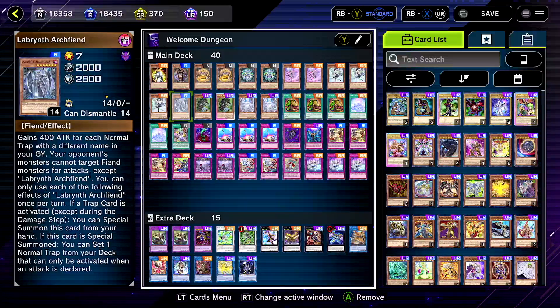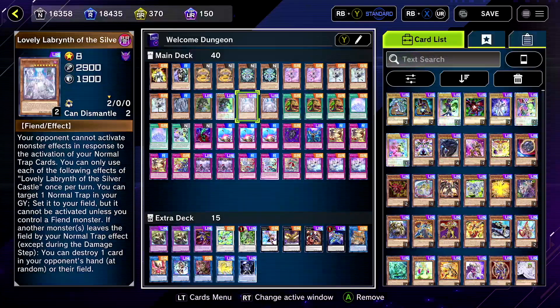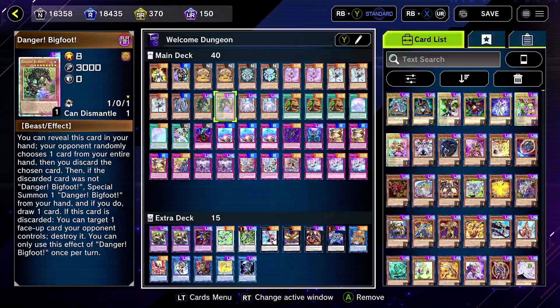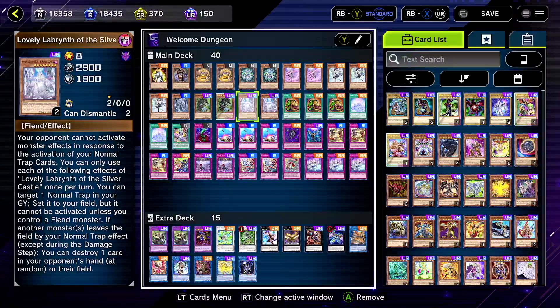We're running as many Labyrinth cards as possible, so we have Archfiend at one. Bigfoot is here — I'm not even too sure about him, but he's a good target for Eradicator, so that's fine. Obviously if you want to be more optimal, instead of Bigfoot I would say run Heavenly Lords or whatever that card's called, and then you're able to search Eradicator off of that. That's a pretty cool combo.